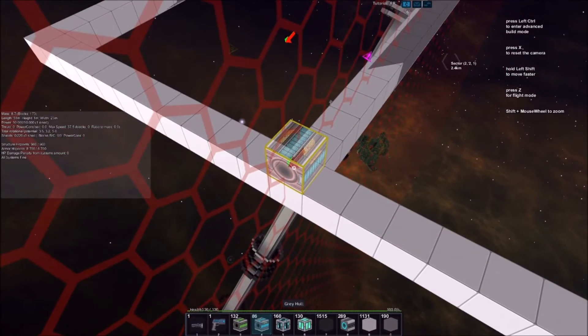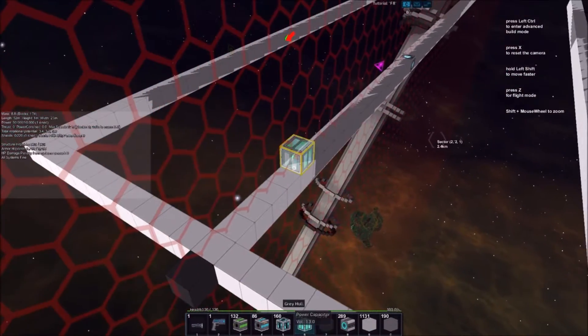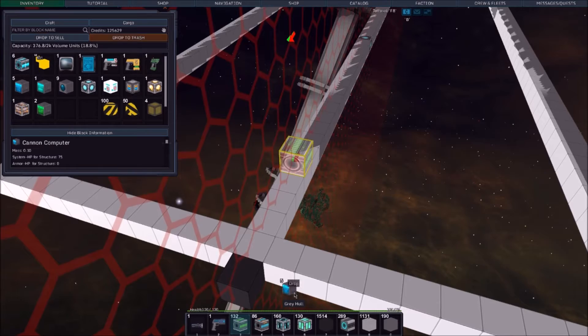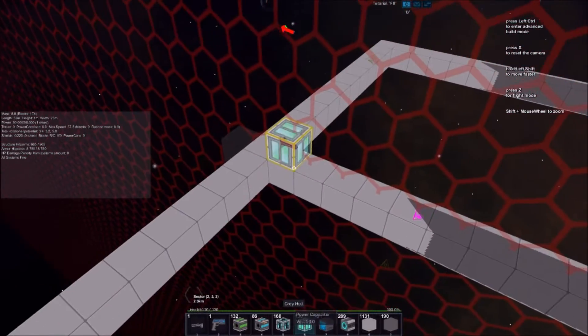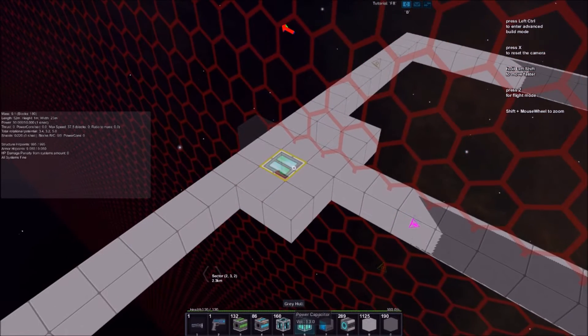Let's get rid of this — I'm just marking out the front here so I know where the front is. I did that with a previous ship where I built it backwards, so we've got to make sure we don't do that. I've got cannon computers here. Let's just do something like this — I don't mind it's duplicated.